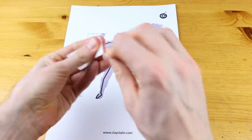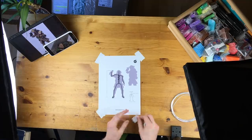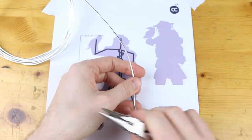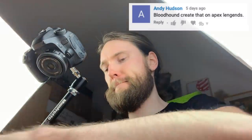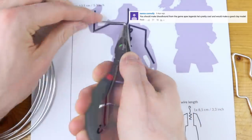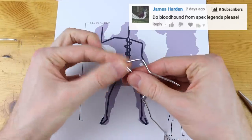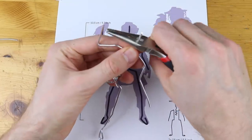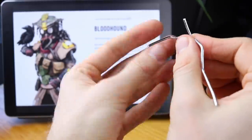Everyone is talking about Apex Legends and it was just a matter of time when this game would find its way to my channel. There was one character in particular which you asked a lot for that I should create and that's Bloodhound. This and also Pathfinder — both of these characters don't have a human face, and this makes it possible for me to create them because you know that I really suck at creating human faces.